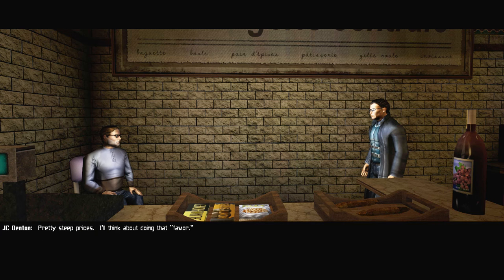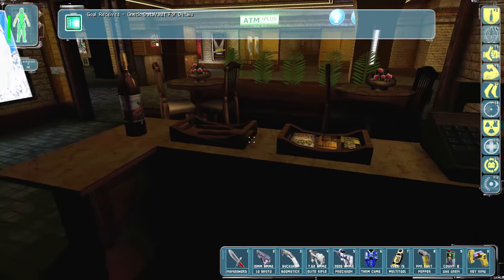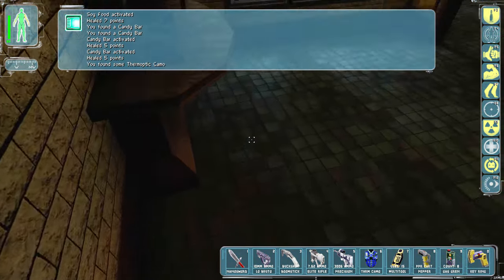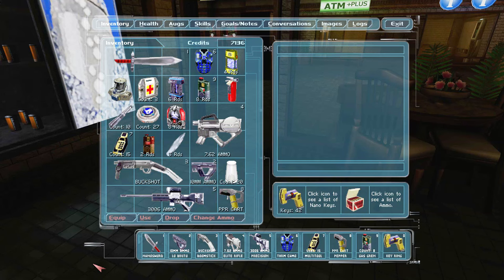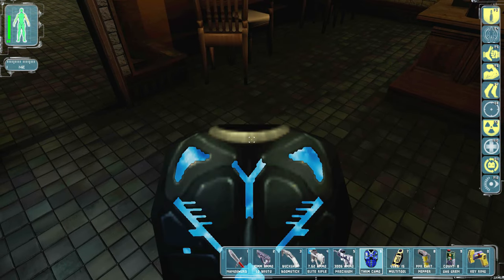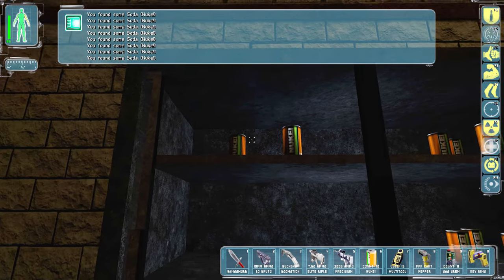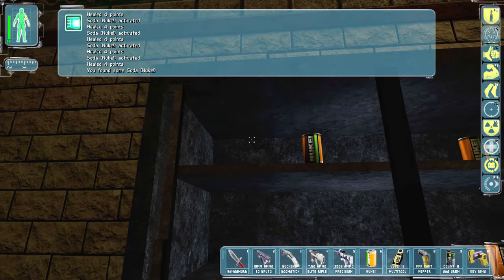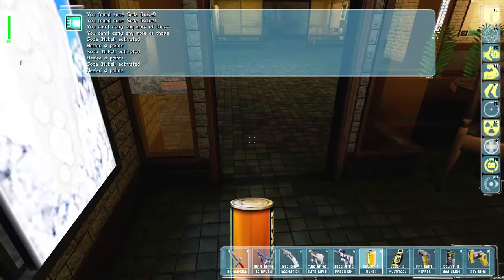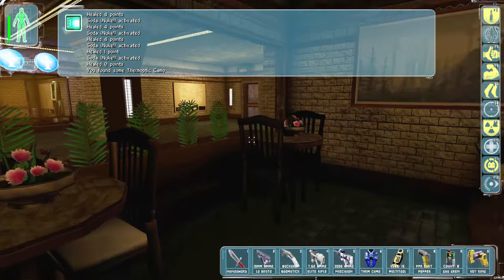Pretty steep prices - I'll think about doing that favor. I ate some food - I can totally use it. Oh shit, I don't want to use that, it's already like 10% down. This is free health packs. This is giving me more healing than normal because I went into med kits. I'm fully healed now, nice.